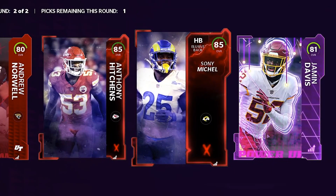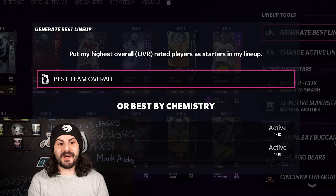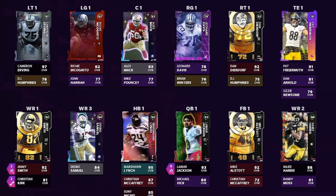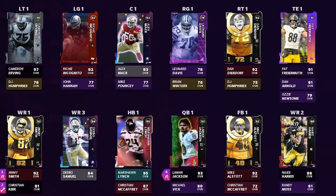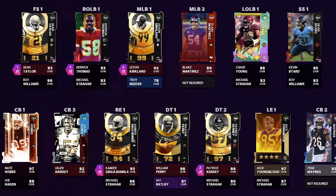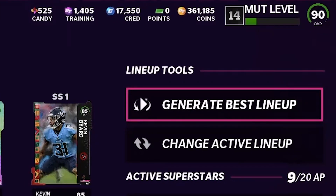I decided to hit 'best team available' to generate the best lineup and we hit a 90 overall, which surprised me. Our offense is looking pretty solid, though we have a few holes — we definitely need a good left guard, a good right guard, and a couple more receivers. I have a couple of solos in mind that I want to use to get a free right guard. On defense we have a couple of holes to fill as well, but we have almost 400,000 coins so we are going to start making some purchases. But first we're going to jump into some solos.